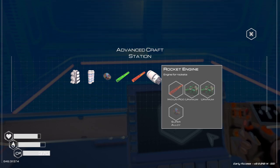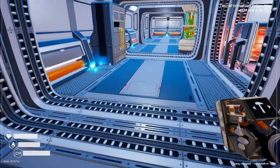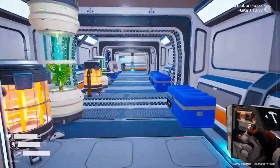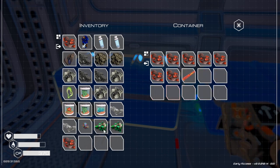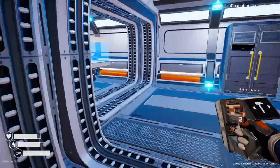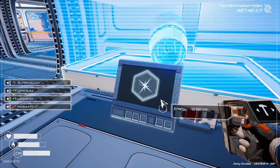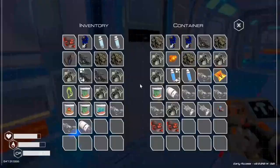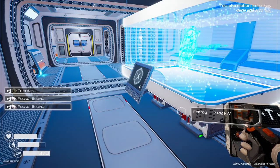We need two engines, so I need super aluminum and two green ores. There's the super aluminum, two green ores, two green and one of those. We need the engine. Let's grab the other engine — what else do we need for the jetpack?